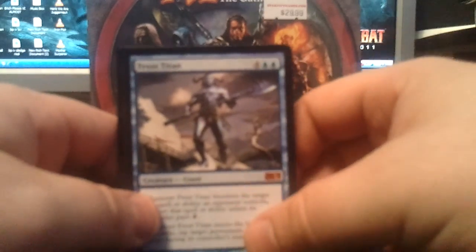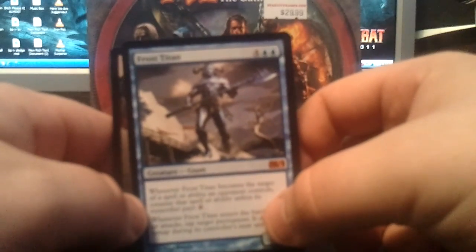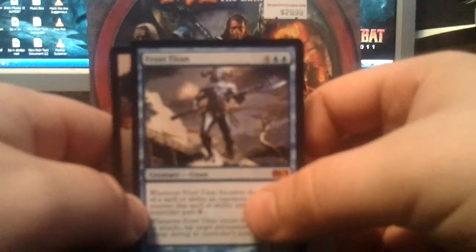So, got a foil? Nope, no foil. Alright. Uncommons: Turn to Frog, Reassemble a Skeleton, Flash Freeze. And the rare — a Frost Titan. A Frost Titan! Are you kidding me? I'm Titan happy.